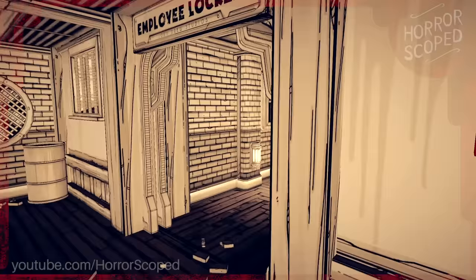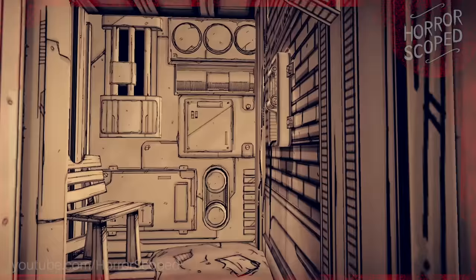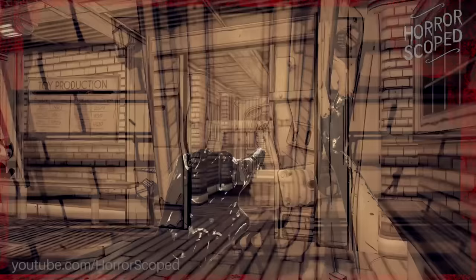Not long after this we encounter a door that closes right in front of us as a fissure slams it shut. To progress we must hit a switch and then the door will open. But as you probably guessed, from the other side the fissure shuts the door and then they instantly vanish.